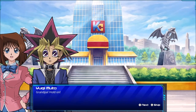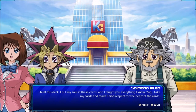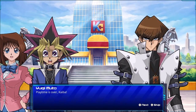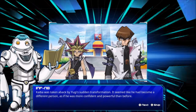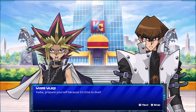My Blue Eyes White Dragon. My treasure. Grandpa, hold on — how could he do such a thing? Yugi, take this. I built this deck — I put my soul into these cards and taught myself everything I know. Yugi, take my cards and teach Kaiba respect for the heart of the cards. Okay grandpa, I'll do it. Play time is over. Kaiba was taken aback by Yugi's sudden transformation — it seemed like he had become a different person, more confident and more powerful than before. Kaiba, prepare yourself because it's time to duel.